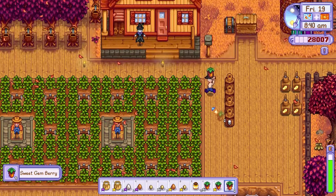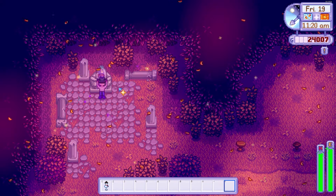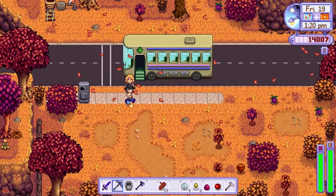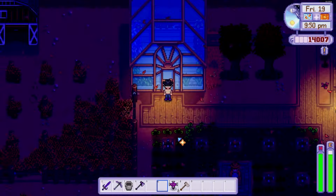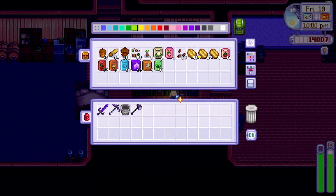On day 19 my sweet gem berries had grown so I headed to the secret woods to collect another star drop from the shrine. I then visited Clint — most likely on day 17 I had sent my hoe to be upgraded to steel — after collecting it I sent my watering can to be upgraded to gold. I then planted four rare seeds inside the greenhouse which I received from placing rare seeds inside my seed makers, then headed to bed.